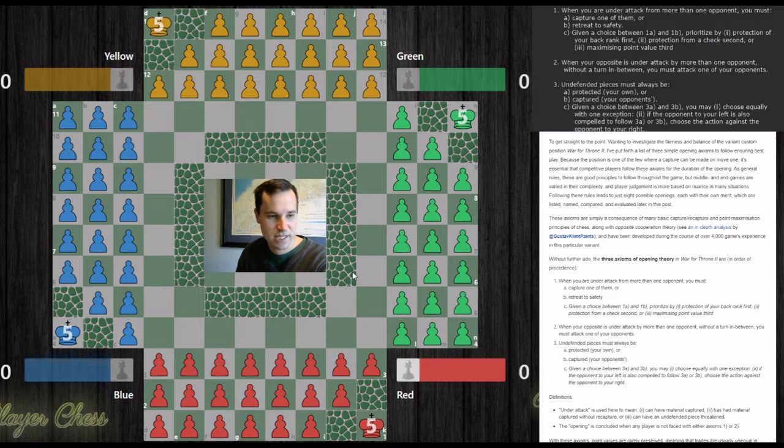That's axiom number two. Axiom number three says undefended pieces must always be protected if they're your own, and captured if they're your opponent's. If you have a choice between the two, it generally doesn't matter which you choose, although there is a narrow situation where it does matter — I'll show what that looks like.